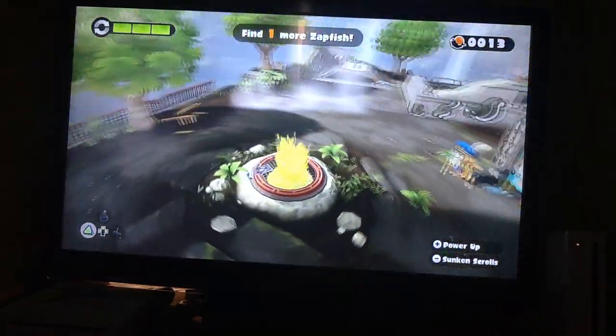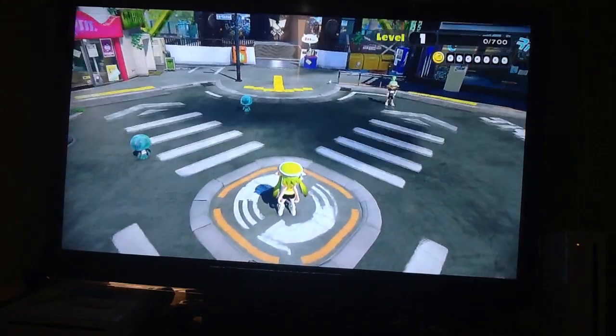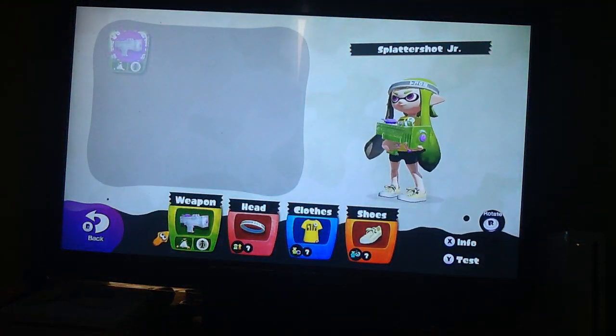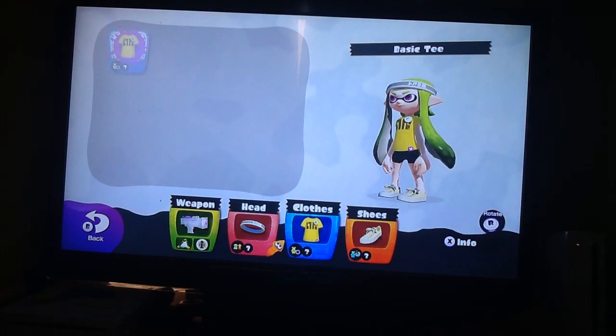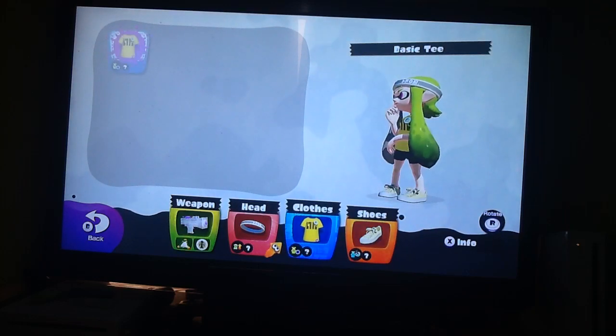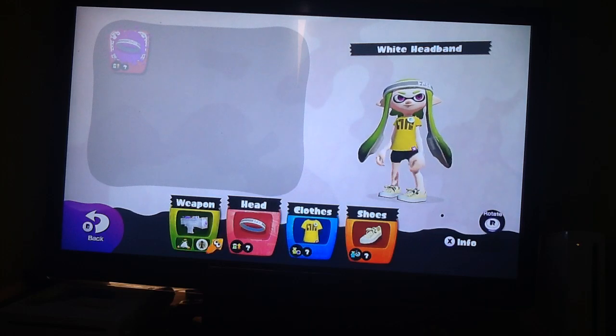I'm going to go back to Inkopolis real quick because there's actually something else I've been meaning to go over. If I press the plus menu to go straight to the equipment, you'll see that our character has been defaulted to wearing the white headband, basic tee, and cream basics. You'll notice that they have certain abilities added onto them.